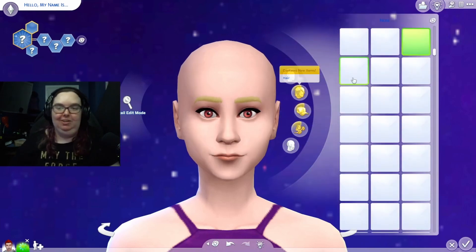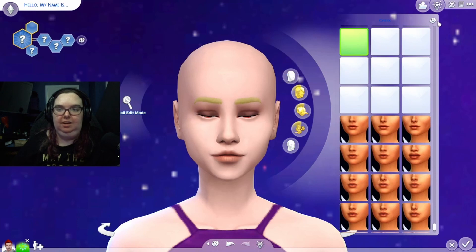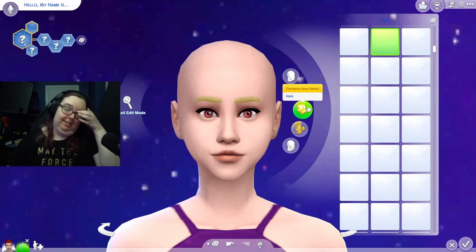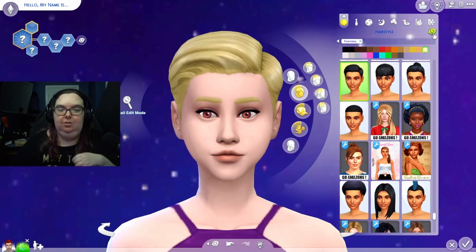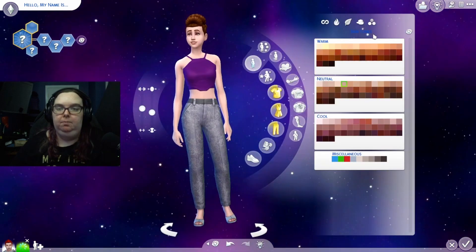We have a red-eyed sim and a green-eyed sim - what is this, Christmas? Cheeks done - that's cute. Chin and jawline. She's actually kind of cute, not gonna lie. For hair, I like the brown but I don't like the hairstyle.